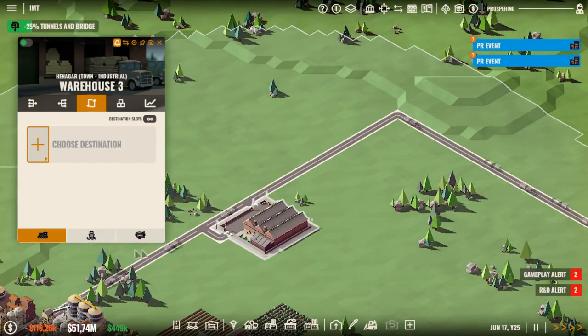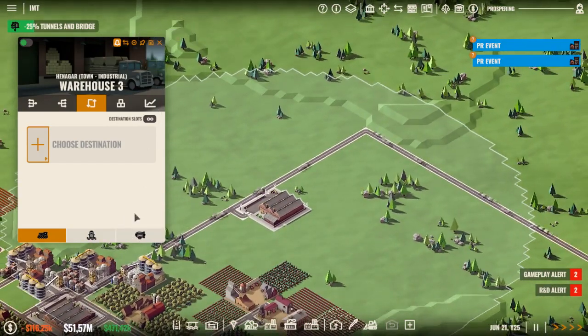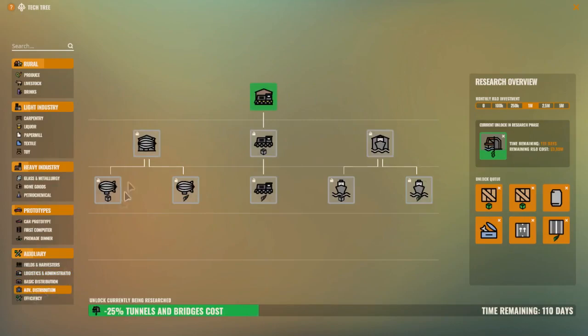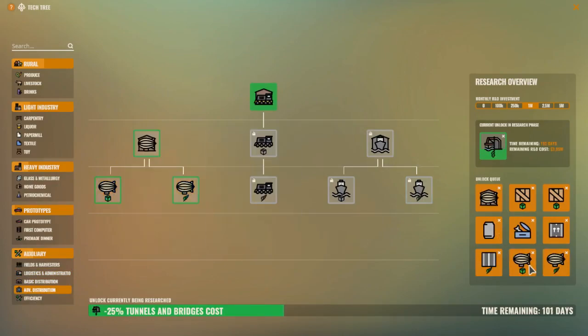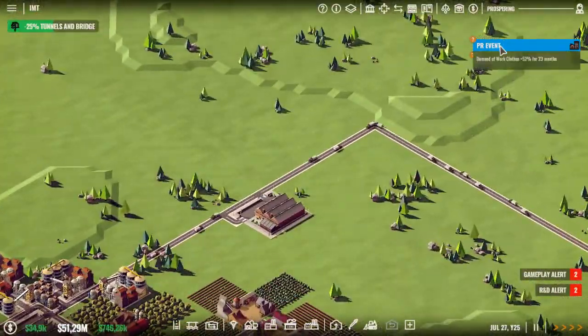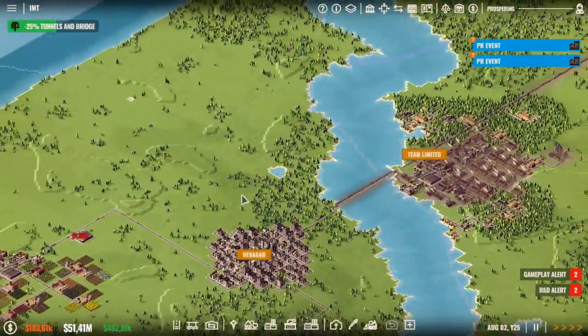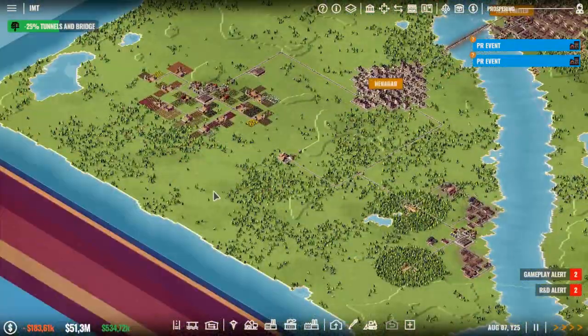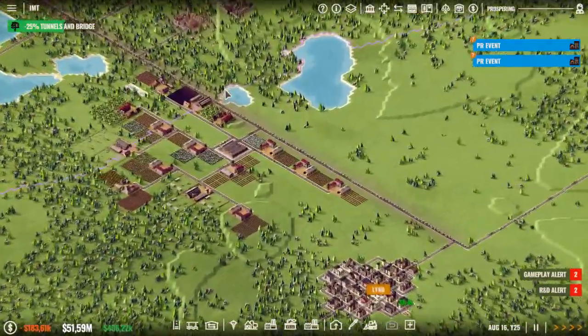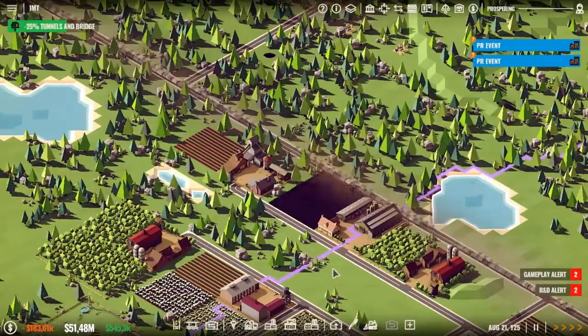Or we could use a zeppelin — something very different. But we don't have that unlocked yet, so let's see. Zeppelin — then we go and research that. It's something different than the train, that's for sure. Then we can also get boats in. Let's go research the zeppelin.